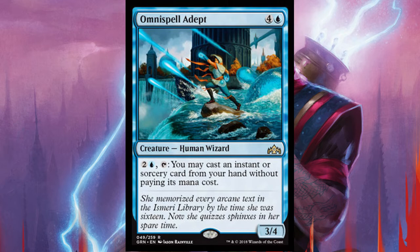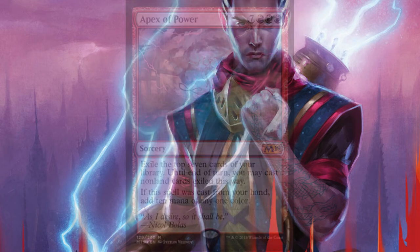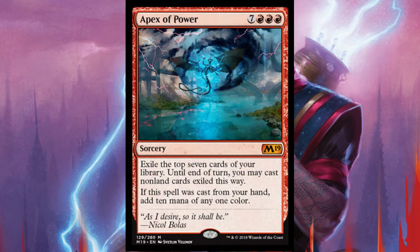The spell we're looking for is Apex of Power. This spell costs 3 red and 7 — that's a converted mana cost of 10. This spell exiles the top 7 cards of your library and you're able to cast all non-land cards exiled this way. Since this spell will be cast from your hand, you add 10 mana of any one color.